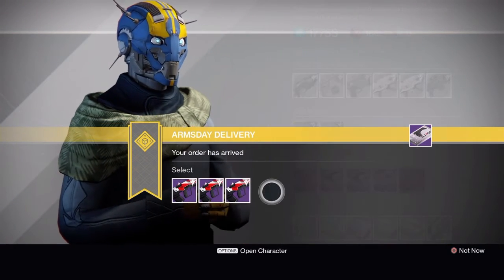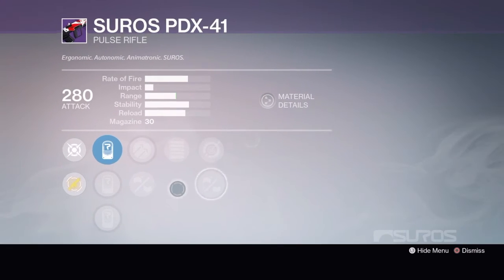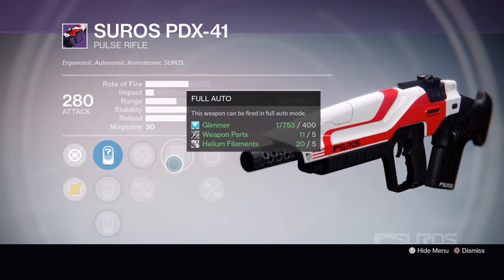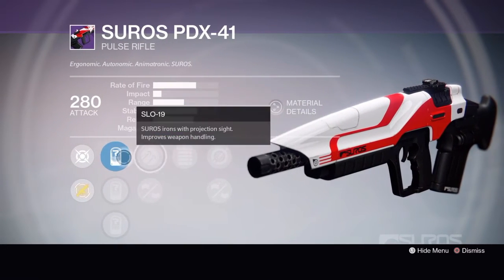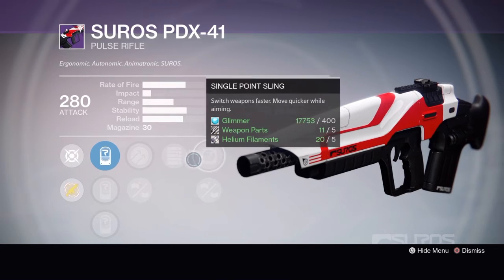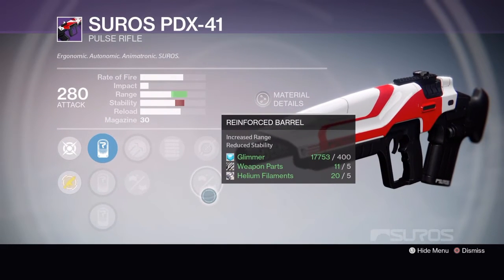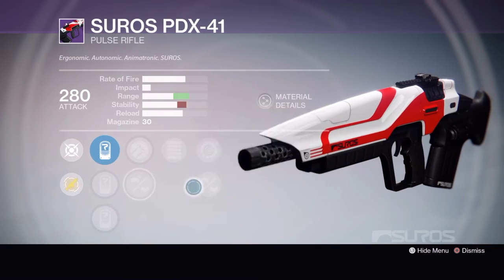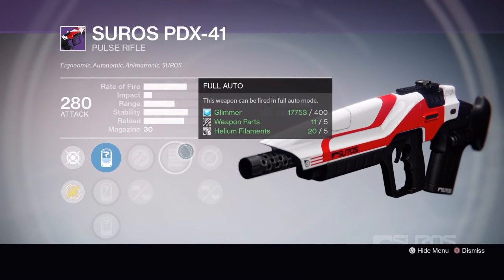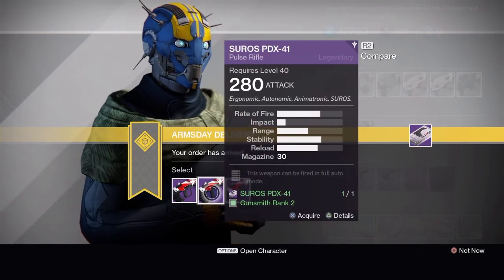Pass. Save this one for something better. If you have to get something this week it's kind of a toss-up, but Tier 2 is probably your best bet. Taking a Knee is kind of a worthless perk the way Destiny is played. You can do Hammer Forged, Full Auto, and Single Point Sling — so you can switch weapons and move quicker while aiming. You get Full Auto, range, and accuracy. You don't really want to go with Reinforced Barrel or Casket Mag because it hurts the stability — you don't want to hurt stability too much on this gun. If this had a stability perk it would be the clear go-to. I'd wait until next week and see what comes.